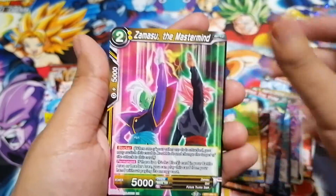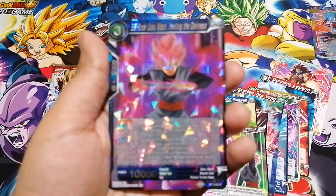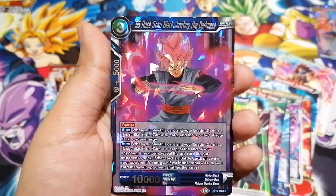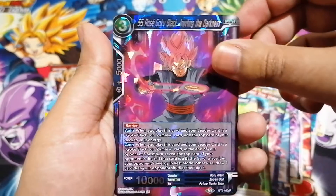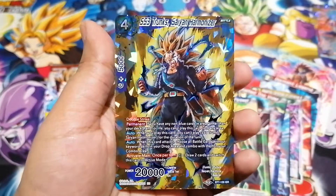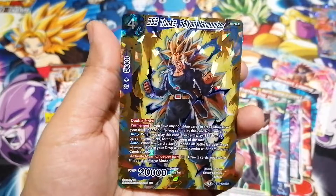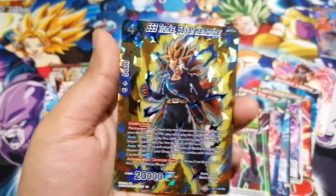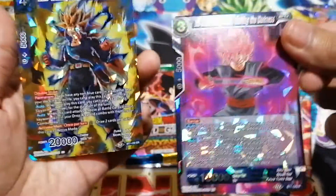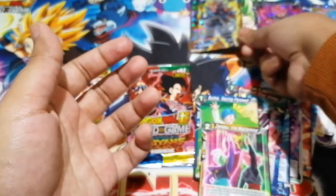We got a super rare in our last card, and then we get another amazing rare — I don't think I've got this Super Saiyan Rosé before. And let's see what we get beyond this — nice! This one's called an Infinite Super Rare, it's a Super Saiyan 3 Trunks. You don't really see that in the series unless it's from the new Dragon Ball Heroes. I got two prism cards there, that's awesome!